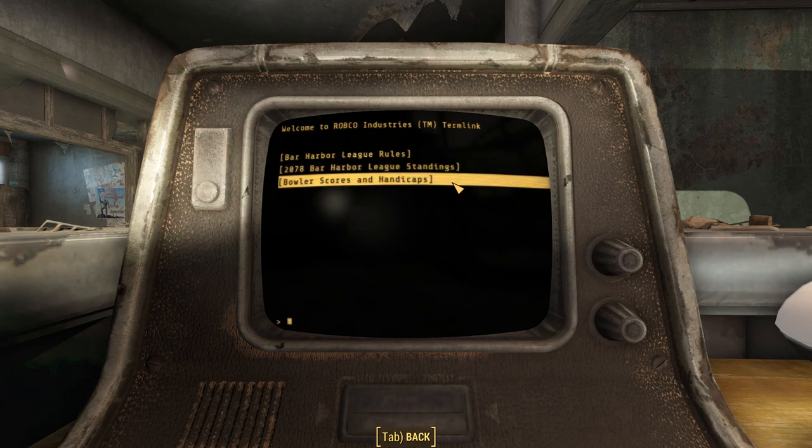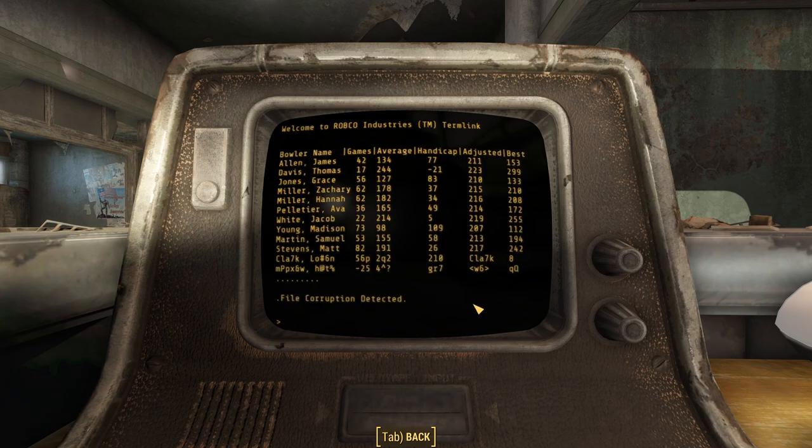In the final note, we find the bowler scores and handicaps. The record is slightly garbled, especially at the end, but we get a more or less complete list of names. This was a popular bowling alley. The guy performing the best is named Thomas Davis Davis — he's the only one with a negative handicap. His bowling average is the highest on the list at 244, and because of that, he got a negative handicap bringing him down to 223. The worst bowler on the list is Madison Young, with an average of 98, giving her a very large handicap of 109.